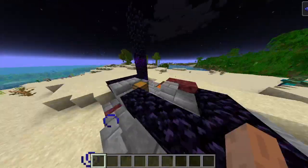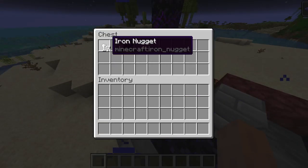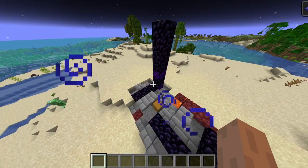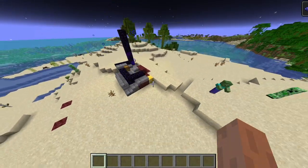You've got a ruined portal right at spawn containing 17 iron nuggets, 19 gold nuggets, 2 obsidian and a golden axe with mending. I don't know if the loot varies every time but that's what I get.